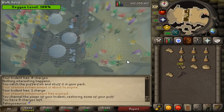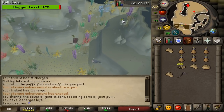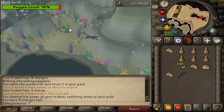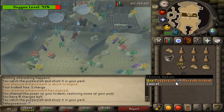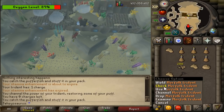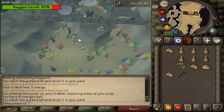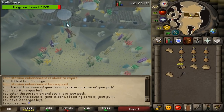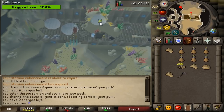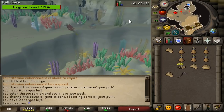It's restoring some of your puff - okay, so it just gives you oxygen? That's not amazing. I thought it was going to buff your fishing or something. So you charge the merfolk trident with pufferfish and when you use Channel it restores your oxygen level. You keep the charge when you go to the surface where you'd normally lose the pufferfish. So right-click channel - that's meant to be 15% oxygen but I lost 1% oxygen as I channeled. So yeah, you can store pufferfish in that, which is sort of nice.